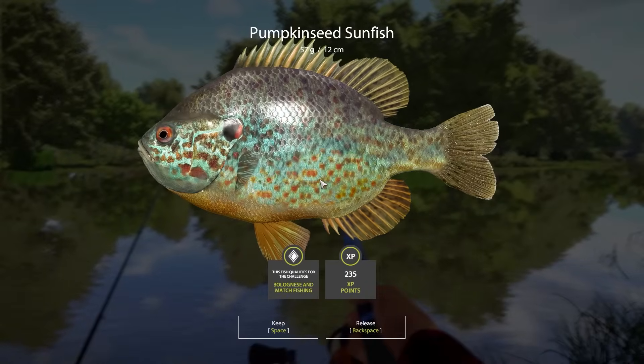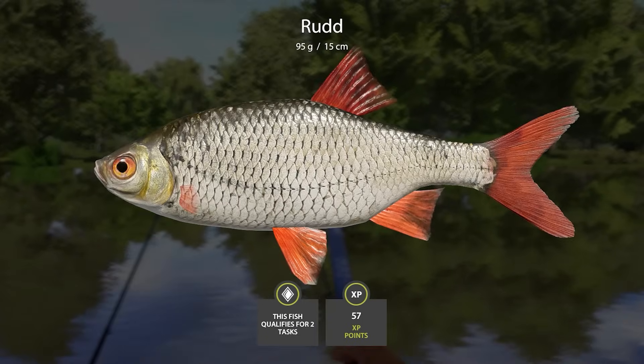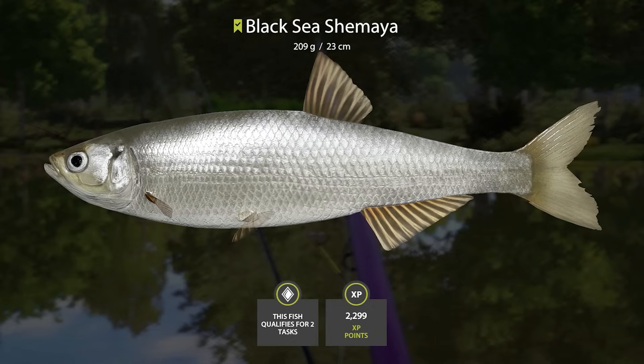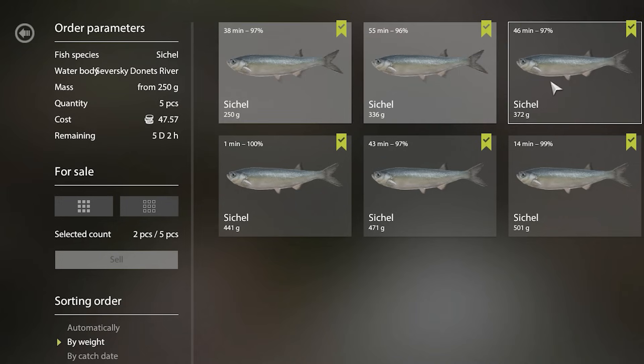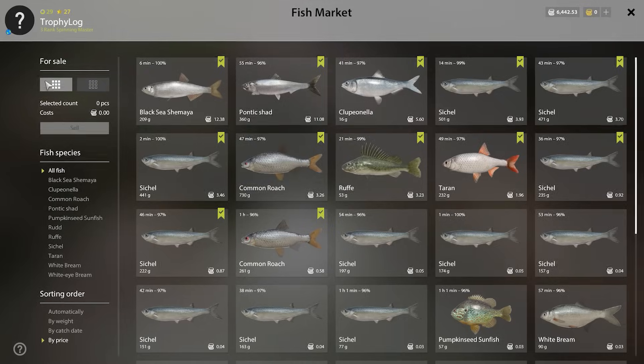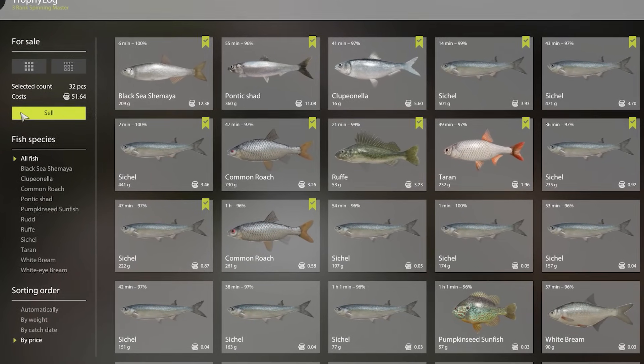From this spot you can expect to catch Pumpkin Seed, White Bream, Sicil, Pontic Shad, Cluponella, Rod, Taran, Roach, and Black Sea Shemaya. Pretty decent cash and loads of fun with unusual species for me, so big thumbs up. We got 47 silver for the Sicil Order and sold the rest of the keepnet for 51 silver, so in total we made 98 silver, which is pretty good.